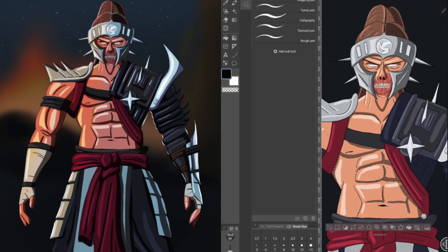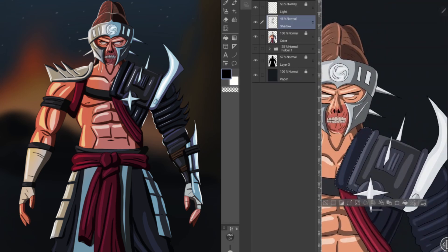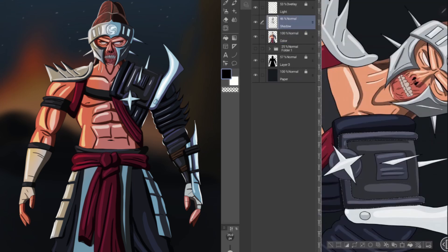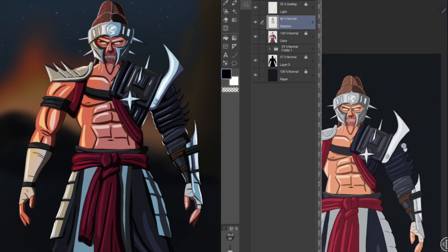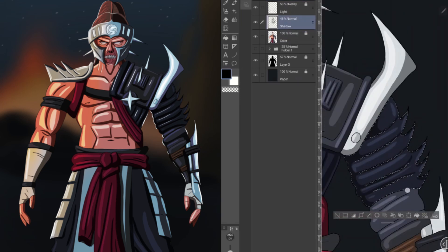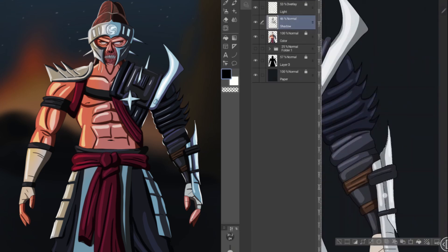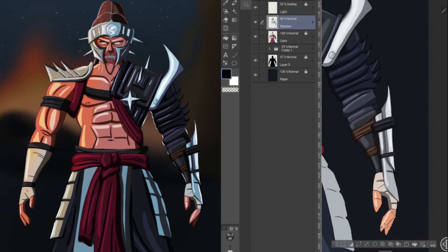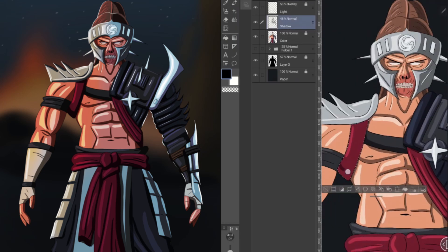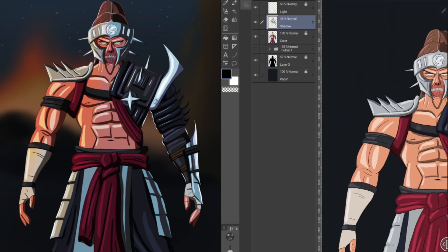I decided to do the highlights for him first, a contrast to how I normally do a lot of my designs. The only reason for it was I wanted to see exactly how I was going to shade, or how dark I wanted to make it as I was drawing. And it wasn't really too dark once I started shading — just a lot more dark than I normally do on my designs and paintings. It was actually interesting looking at this with the highlights already done and then going back and shading it. It's the weirdest thing, but it wasn't too bad.